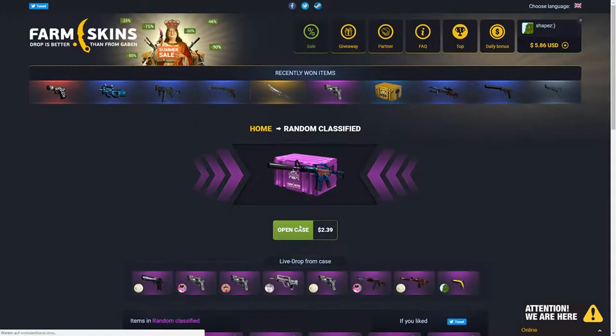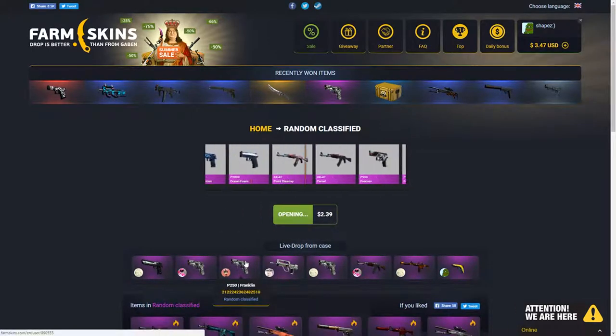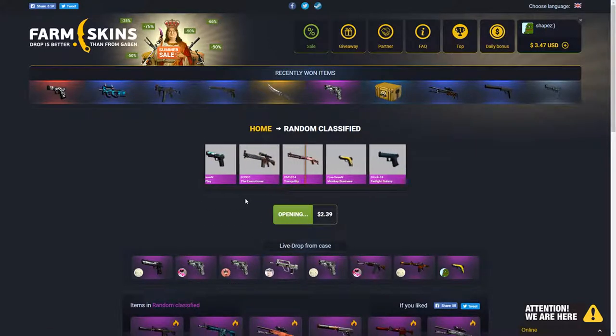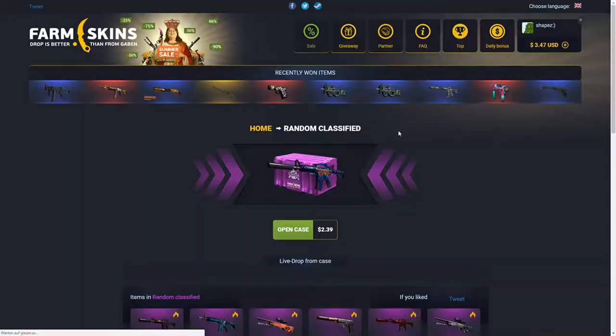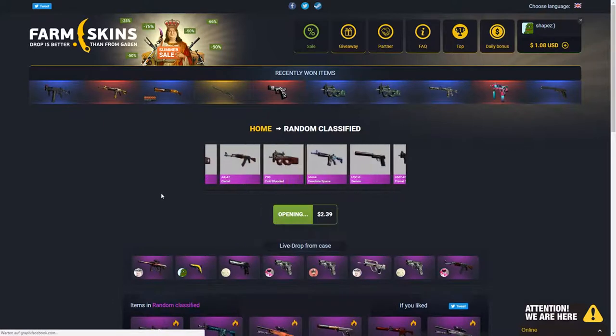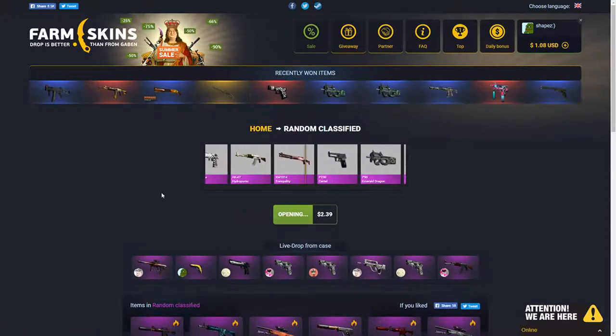So I'll do another two random classified cases. Come on please — don't give me a Franklin. Franklin would be so bad. Not a Five-SeveN rep — why is it? Let's do the last classified case. Come on, give me some profit. Let's do the last one. Give me another red line, that would be so sick.